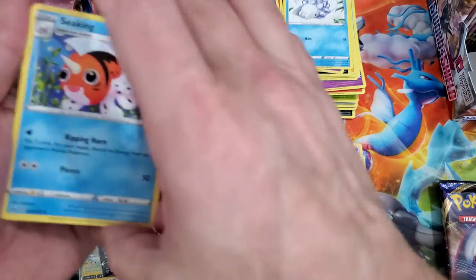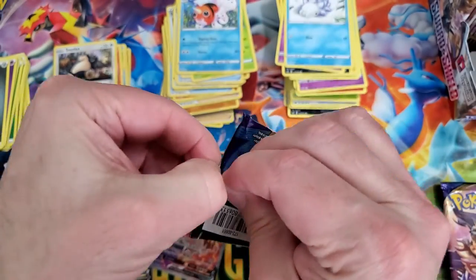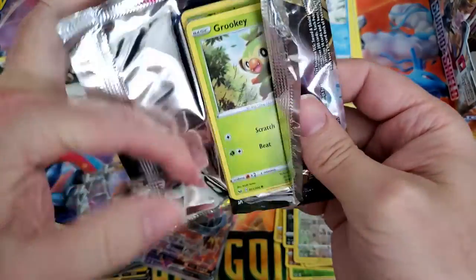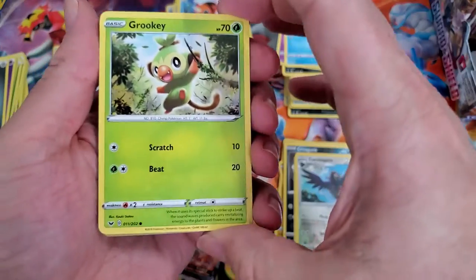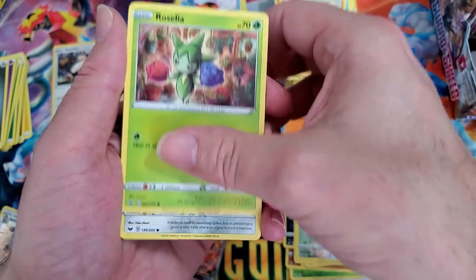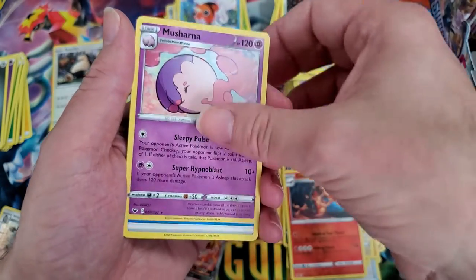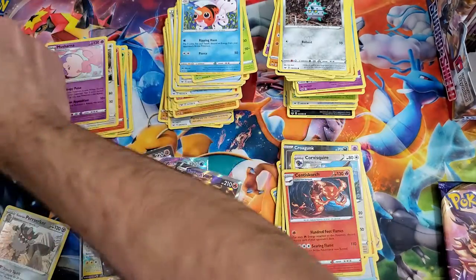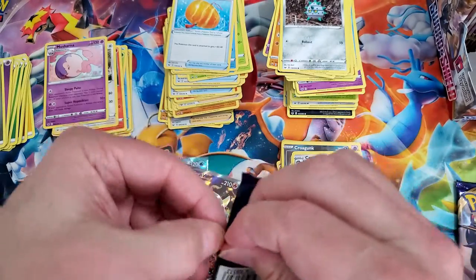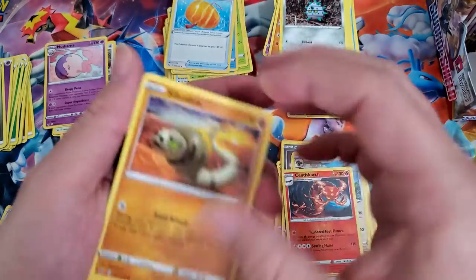I'm kind of surprised — I've only had two holo hits. So on Monday we have what I call Magic Monday, or Magic Minute Monday, where I literally open one pack in a minute and post that on our Instagram. Then Friday we have Pokémon Friday where we open up one pack in a minute and post it on Instagram. Centiskorch reverse — that's nice. I might need that. Follow me on Instagram — we're getting up there, probably gonna do a giveaway at a thousand followers.